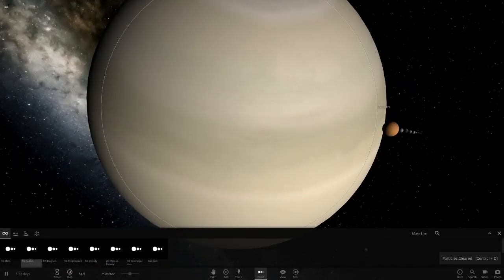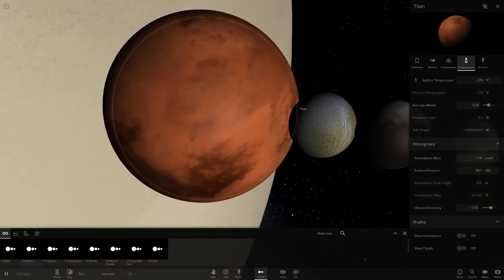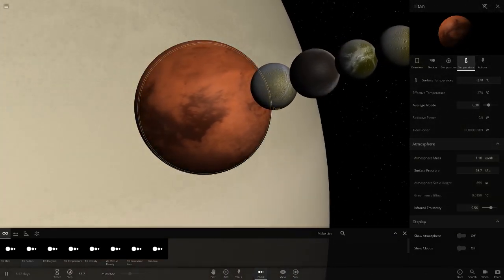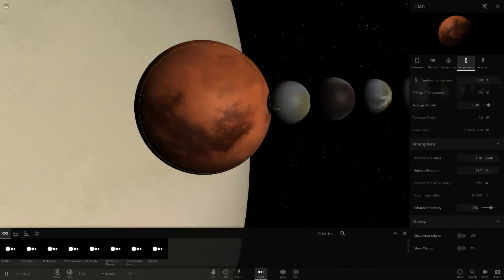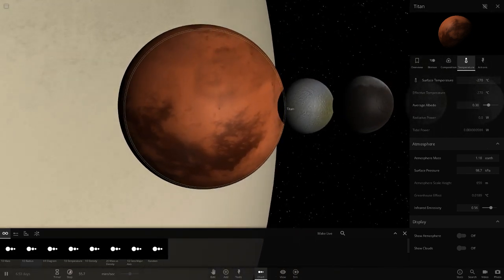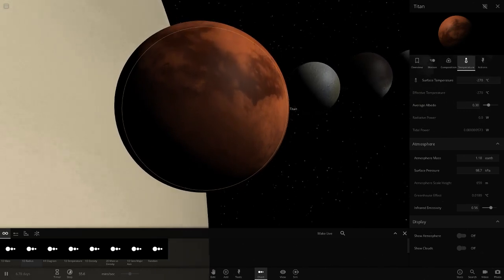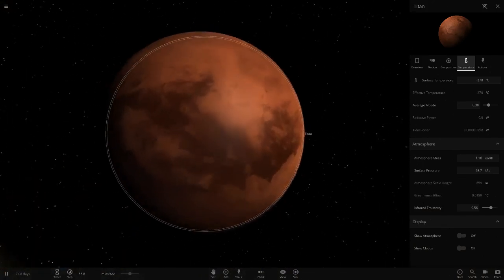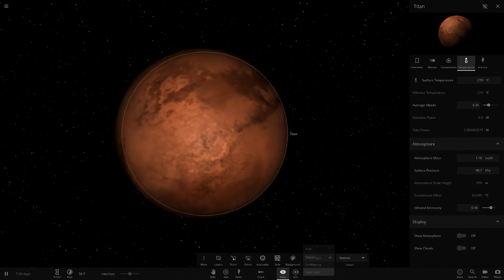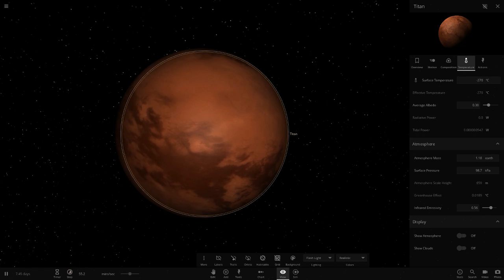We'll go on to the moons now. First off, Titan. Obviously if you look underneath there is a texture underneath. This is mapped out off of the real map of it — it's done similarly to Venus, using pictures and radar. I'm not entirely sure how they got under the clouds, but we have a mapped-out picture of Titan done by Cassini. We'll move further away so you can see it all, and going into flashlight — that's a pretty good texture. I'm getting a picture of Titan up right now just to compare it to the real deal.